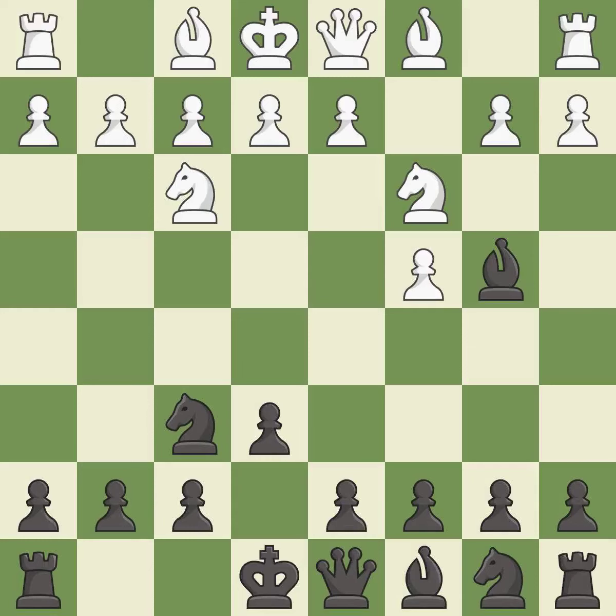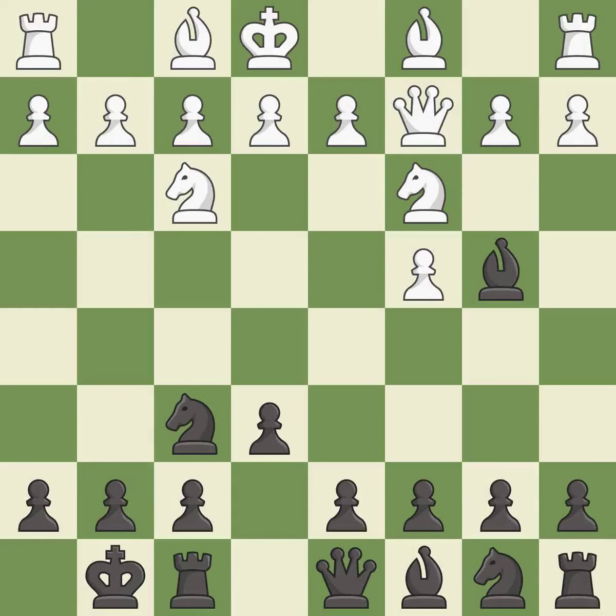Bb4 develops the bishop, attacks the knight on C3 and prepares castling. Qc2 develops the queen, protects the knight and controls the b1-h7 diagonal. Castling gets the king out of the center and activates the rook. The opposing bishop is kicked by a pawn and must now move or be captured.